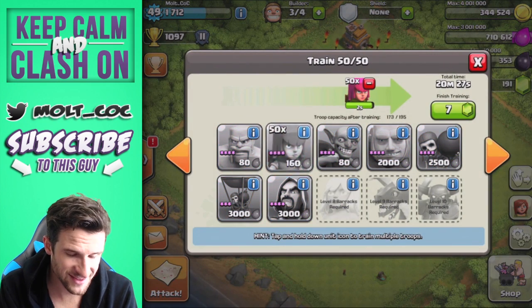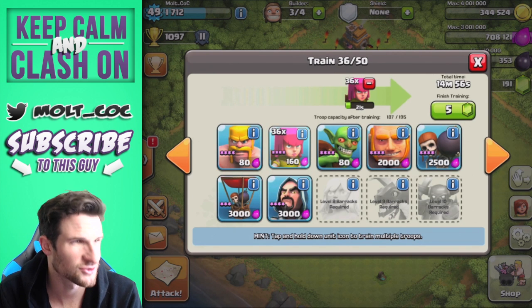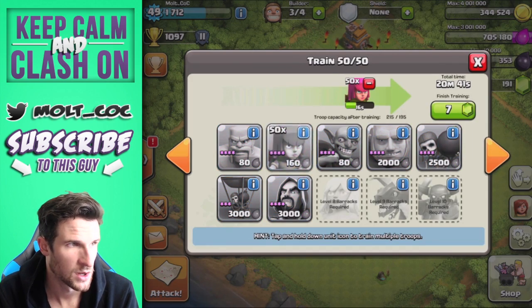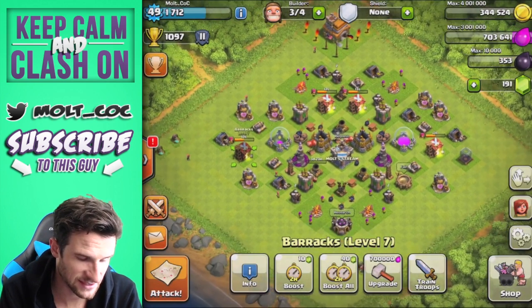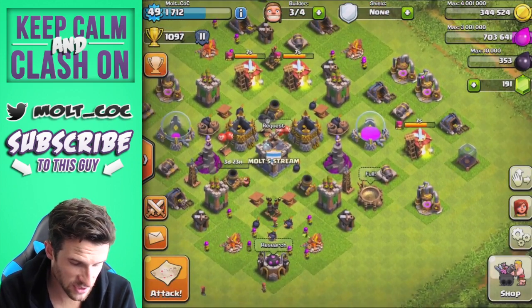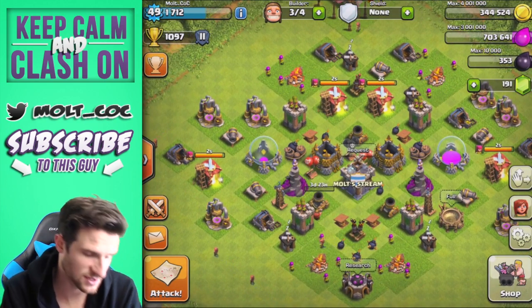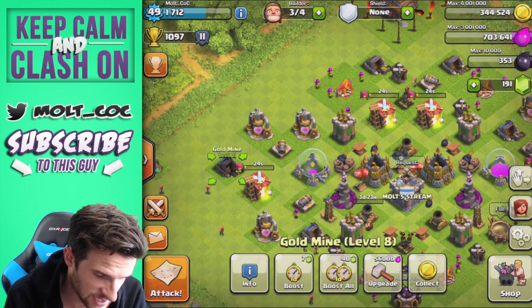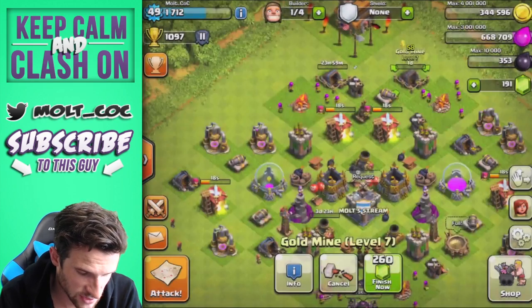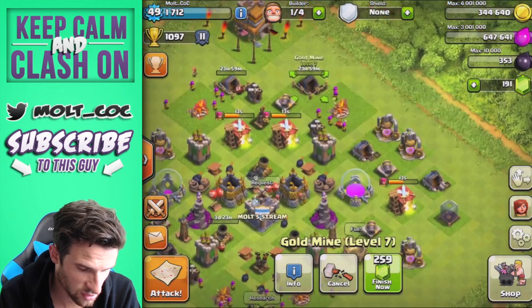The league I'm in right now isn't doing so hot — I used to find really good raids. I might drop down or go up into Gold League, not sure which one. Let's see if we can upgrade anything else. I want to upgrade our mines so we get more loot while I'm away. That's an eight, a seven, a seven — let's upgrade both of these.